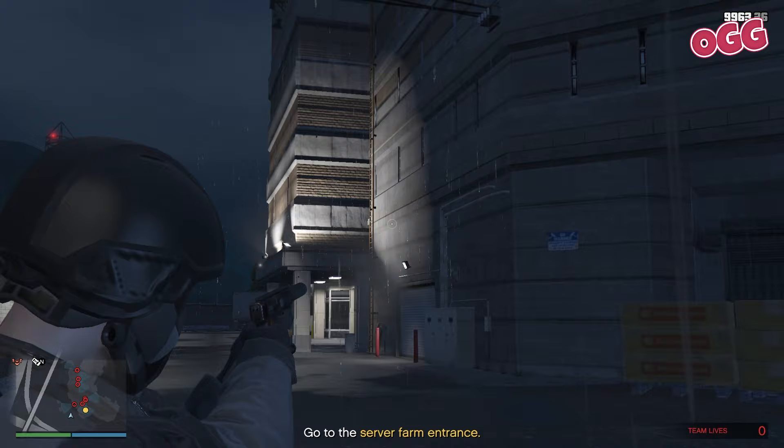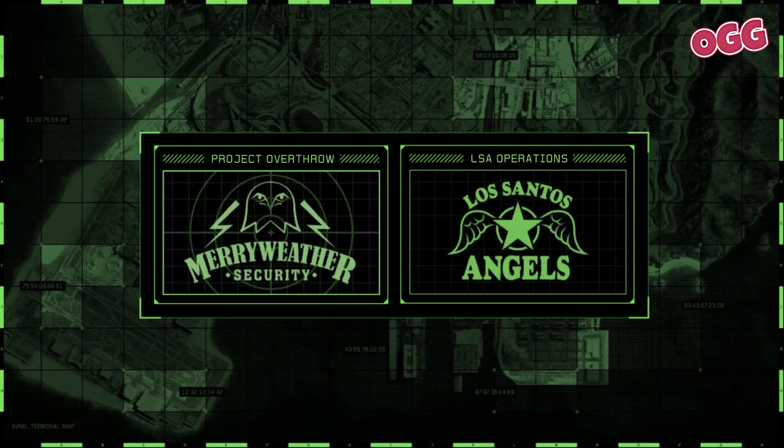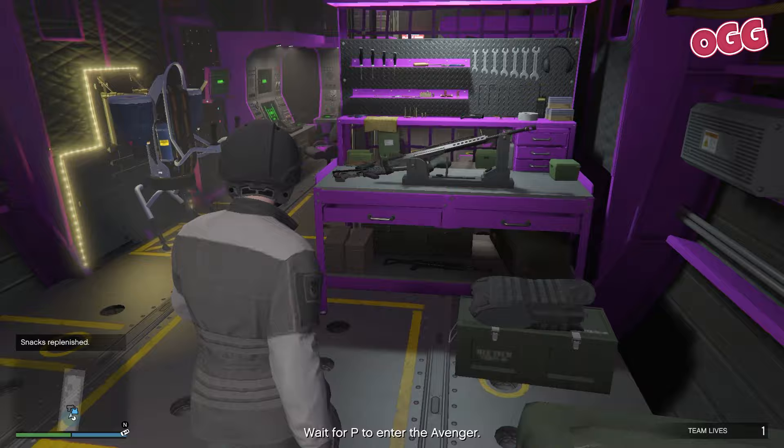On to the penultimate challenge: unconventional warfare. Over to the console and fire it up. We'll start out the back of the Avenger this time — just head in, no need to wait for the briefing. While Charlie's banging on, grab some snacks and body armor and that sneaky Mark Two if you like.